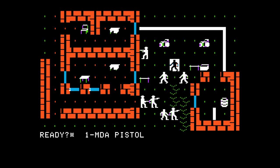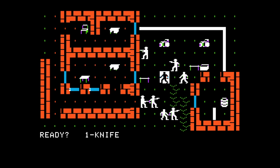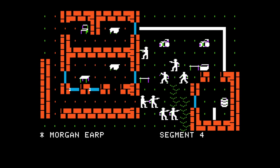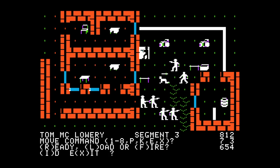Billy Claiborne - get your MDA pistol ready. Ike Clanton - you've only gone and brought a knife to a gunfight, Ike. I think you can throw a knife. Virgil Earp hit Ike Clanton - serious wound to the left arm. I think Ike doesn't survive very often when I play this scenario. Tom McLowery - segment three, move command. Sometimes you can move and fire but not always - not quite sure what makes the difference.